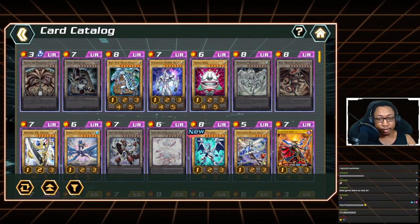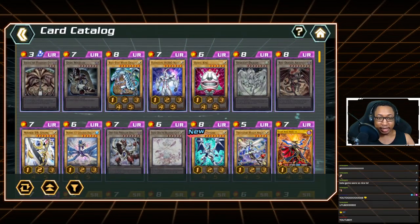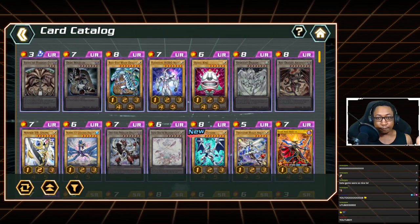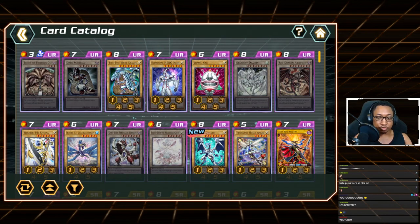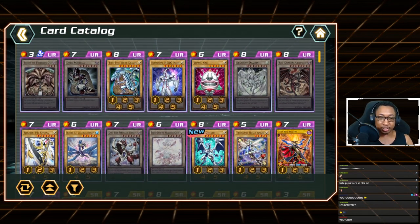Your ace monster choice combined with your gacha pulls will define what deck you play. For example, I chose Trickstar Holly Angel as my ace monster, but then I pulled Number 39: Utopia, so Utopia became my ace. We're going to discuss all of the ace monsters — their strengths, weaknesses, and what play style suits you.